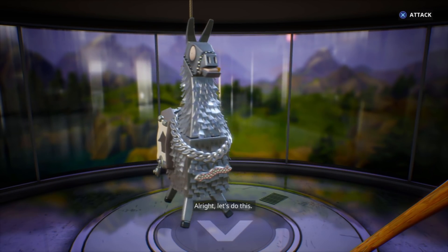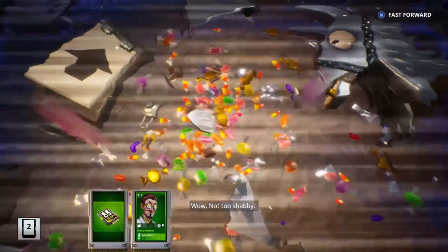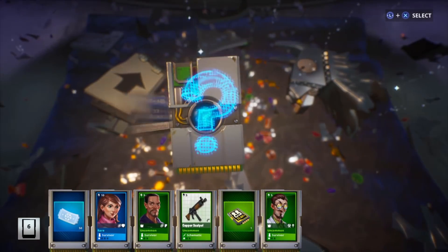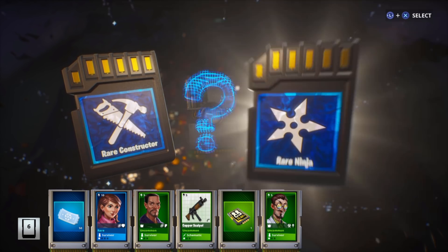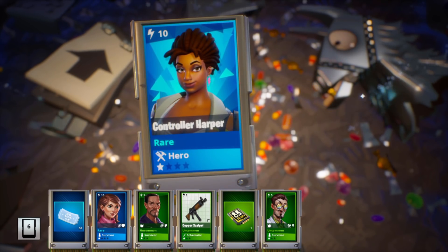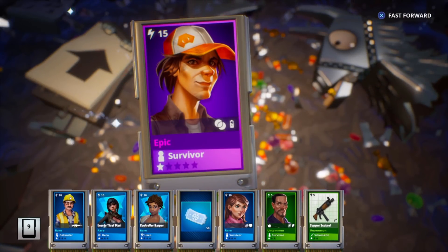We're gonna wait till it stops — and we just got a silver, but I'll still take it. If you guys didn't know, you can also get jackpot llamas in this, which can get you more tickets and stuff. If a regular llama turns gold right on the first hit, that's a jackpot llama and you'll get tons of loot — usually at least a mythic survivor.